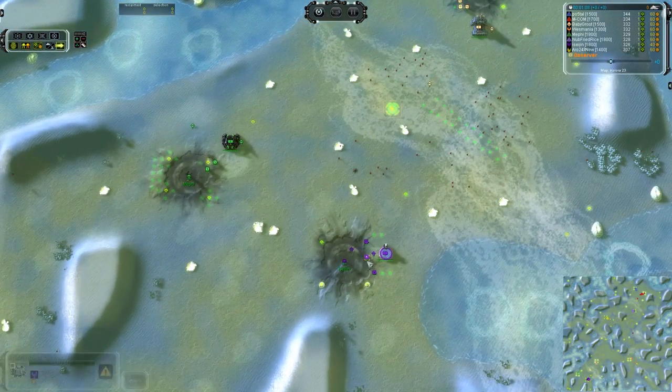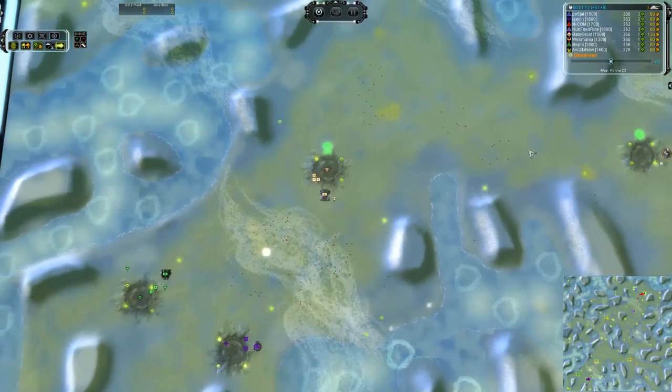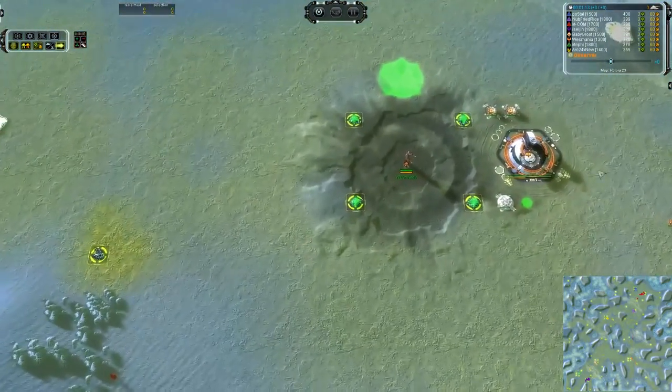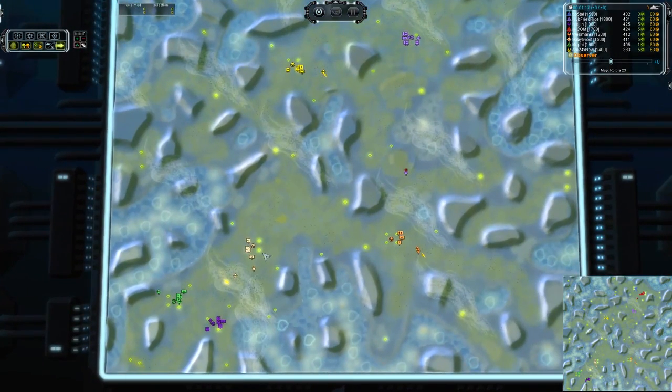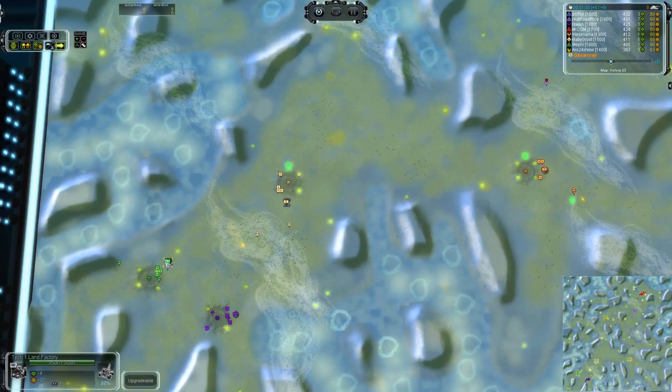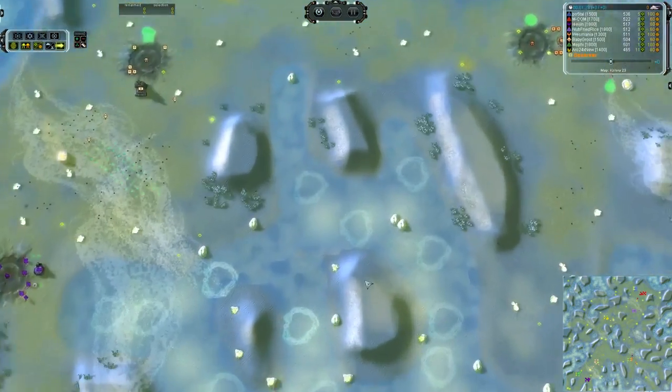On the southern side we have Mephi, Isagen, and Baby Groot — I think we know someone who watched a good movie recently — and Westmania, who we actually saw last game. That is Aeon, UEF, Aeon, and Cybran. So four out of eight players, half the map is Cybran. Should be a lot of sneaky business happening this game, if nothing else.